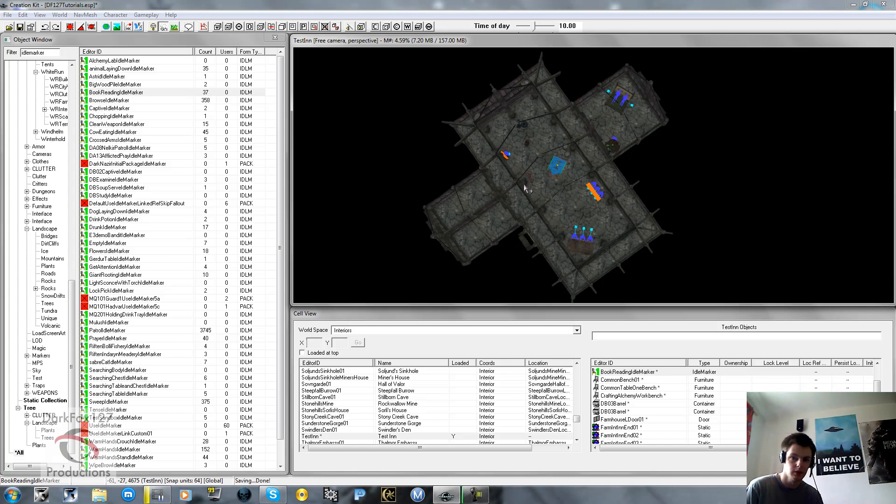That pretty much tells us everything on AI packages and getting your NPCs to wander around and do things. You can set things as specific as selecting a reference and pointing to idle markers, items, or locations - just really play around with it. Once you've got the basics, everything else falls into place and you'll be setting up standard packages for NPCs in under 5 minutes. Take your time, have a good look at it, and I hope that's summed everything up. Thank you very much for watching and I'll speak to you next time.